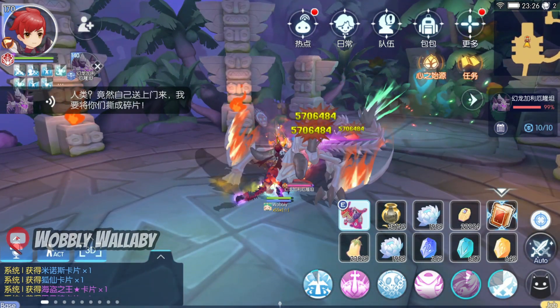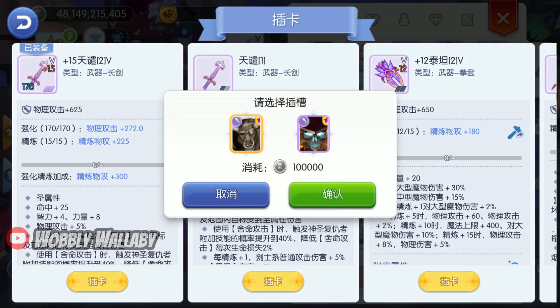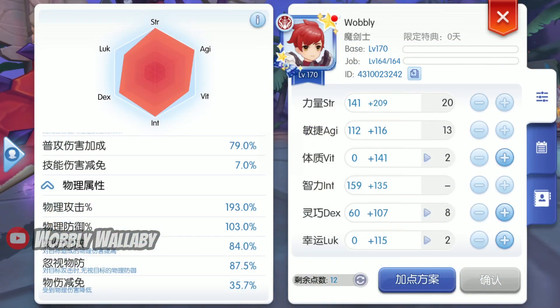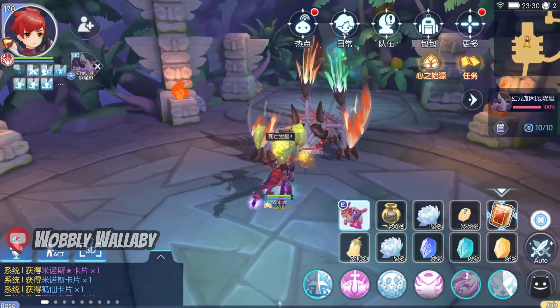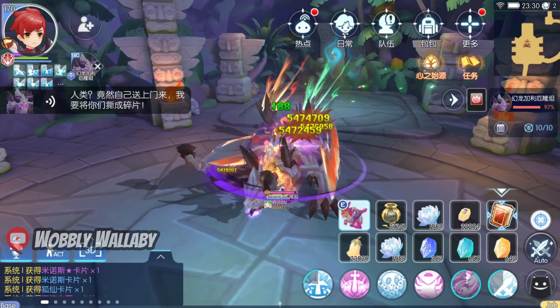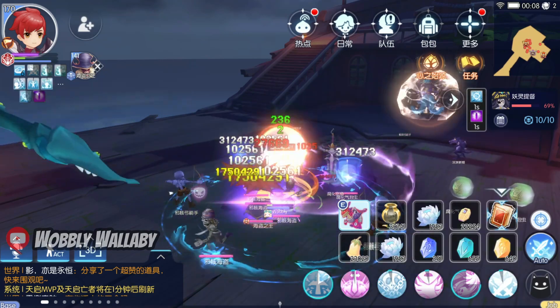I hit it for about 5.7 million per hit. Next, I swap in the Nuka card. My auto attack damage increase goes up 15% to 79%. I cast off buffs and then go towards the dragon. My damage is about 5.4 million per hit, which is less than the Menorah Star card. This was expected since the Menorah Star card provides a ton of damage to bosses, and even more so the Drake Star card, so there's no point in testing that one too.